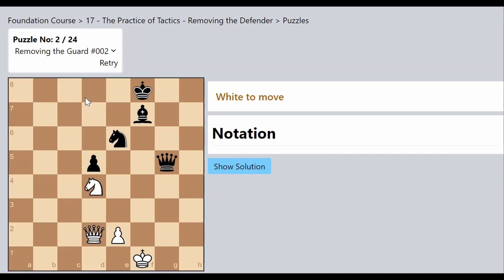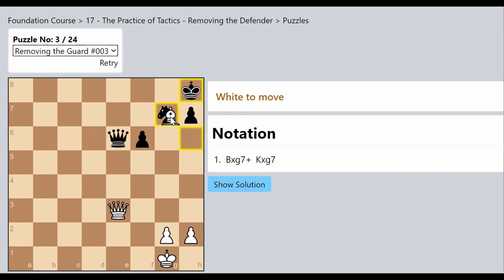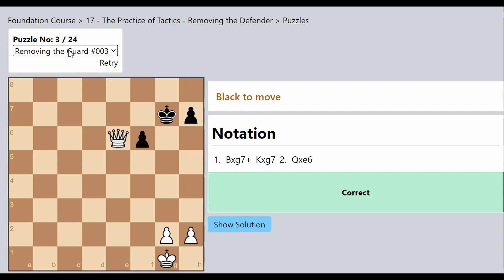On to the next example, very similar to the last ones. Again the Queens are facing each other and the Black Queen is supported by the Black Knight. We have an opportunity to capture the Black Knight while also giving a check — make the most forcing move on the chessboard. After the check, the Black Queen is magically without any support and we can capture it.